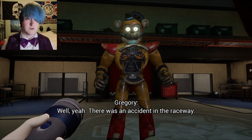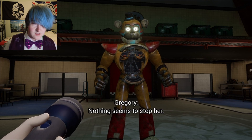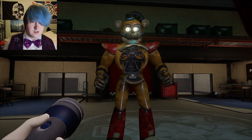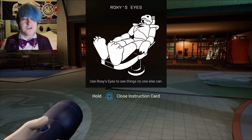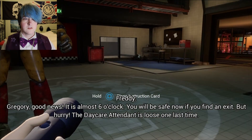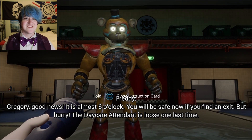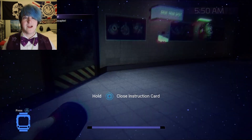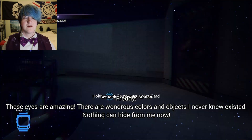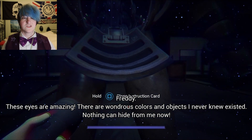We got a message about it — oh sorry, it was an accident in the raceway. Let's call it that. Nothing seems to stop her. Use Roxy's eyes to see things no one else can see — cool. Good news: it is almost 6 o'clock. Yes, it is safe now if you find an exit. The daycare attendant is loose one last time. Oh great, is there any way that I can save? The eyes are amazing — there are wondrous colors and objects I never knew existed.